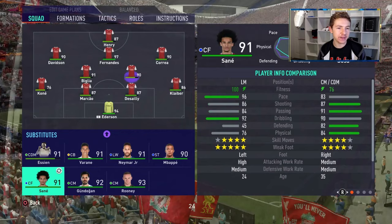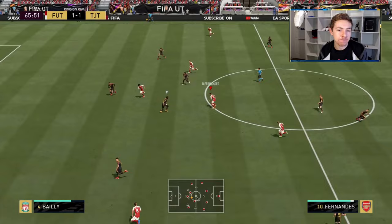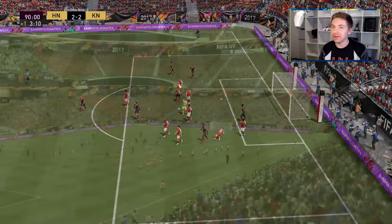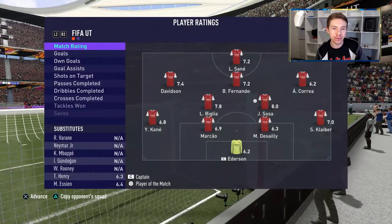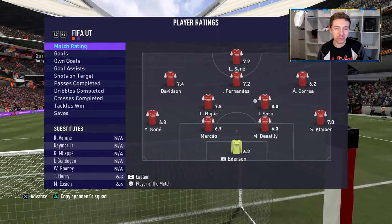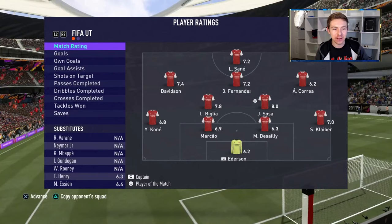We're going to make the same changes we made in the first game, and this time we'll have Sosa on the right side instead of the left. Bruno puts through Sosa — here's a chance, ball roll, finesse — oh, the keeper just got a touch. Heartbreak. Unfortunately in that game we could not find a winner and the score ends 2-2. Sosa didn't get a goal but he did get an assist, which is nice to see. But ultimately, once again, I kind of think he was outperformed by Biglia.